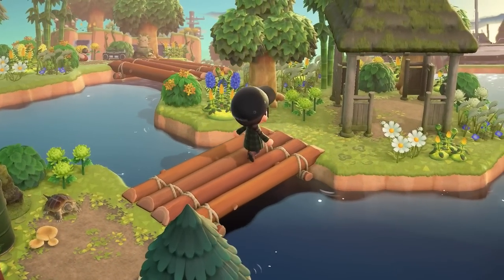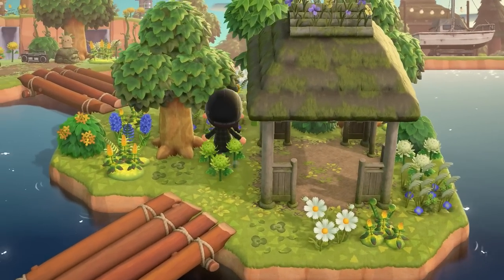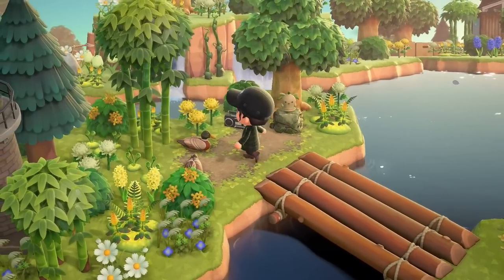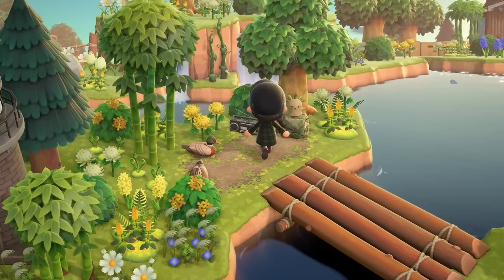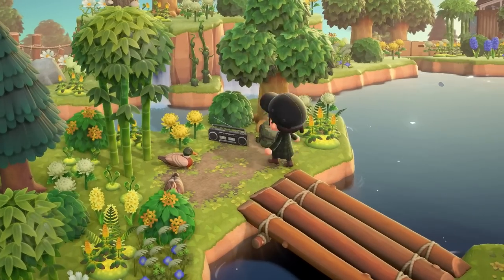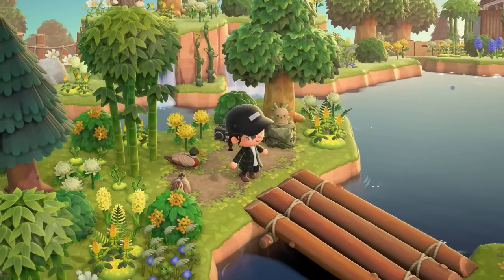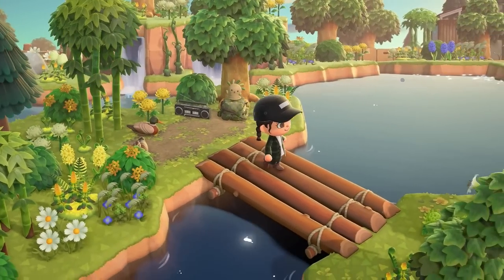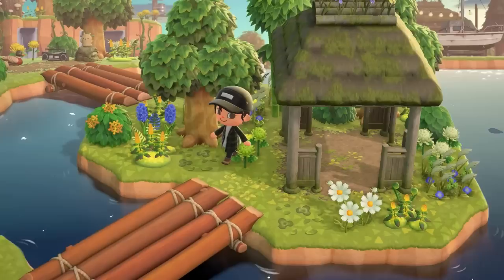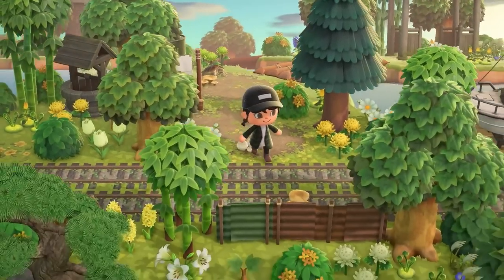These bridges take us to these little itty bitty islands — how cute is that? I love this. It's just so cozy and pretty. This bridge is purely for aesthetics, because I'm not meant to go anywhere else. So it creates this dead end, but at the same time gives you that beautiful aesthetic-looking view.